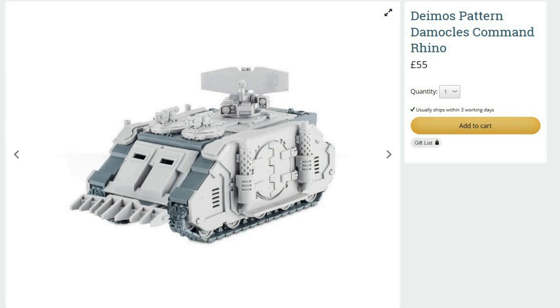Another HQ choice not visited too often: the Damocles Command Rhino. You have an interesting orbital bombardment - strength 8, AP3, but twin-linked and lance, so it reduces armor it hits to essentially armor 12. Keep in mind if you fire at something with a flare shield like a Spartan, Land Raider, or mechanicum tank such as a Krios or Triaros, the negative one strength modifier becomes negative two because it's a blast weapon, so you'll only be strength six - even dropping armor to 12, chances are you'll do nothing.